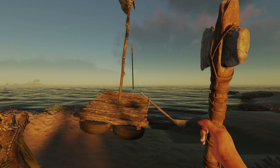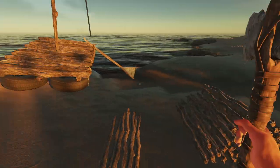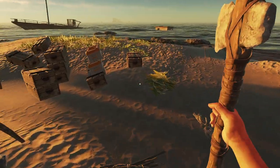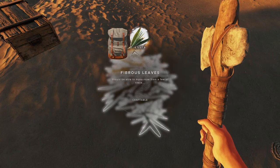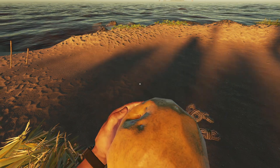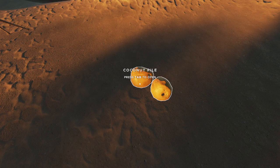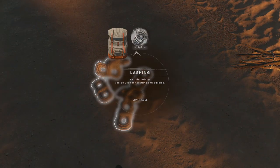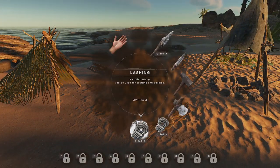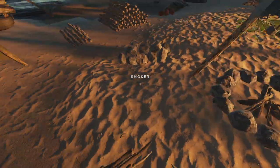Hello all, Serious Lees here, back for some more Stranded Deep. As you can see, we are on Day 7. What are we going to do today? First things first, let's see what we got in the inventory. Drop some stuff off. I've done a little bit of tidying up during the night. Coconuts - can we make a pile of these? We can make a pile of those.